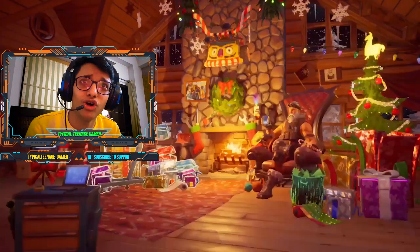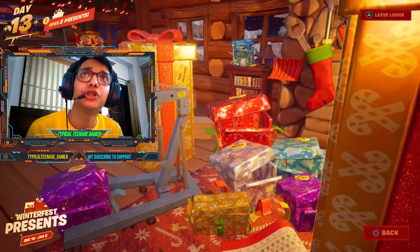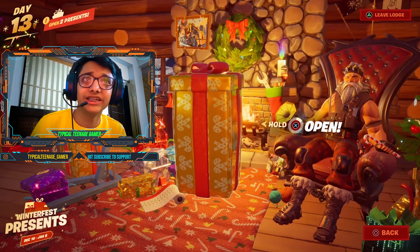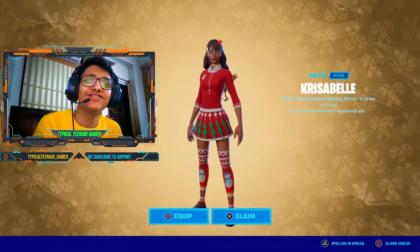Let's visit the Lodge first. By the way, you can get Isabella's skin early by just opening all the left side gifts early, and then you can get access to this one. And you got the skin — how cool is that?